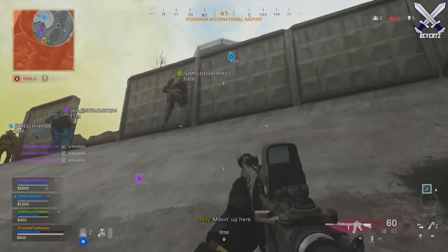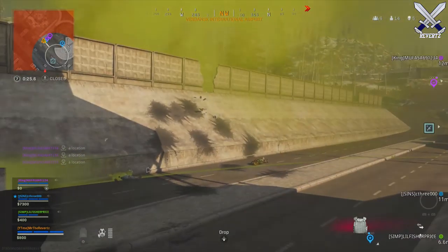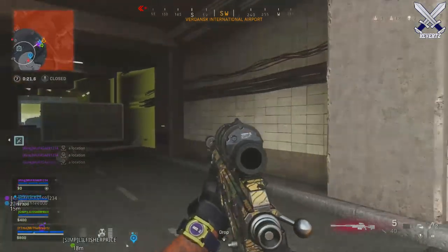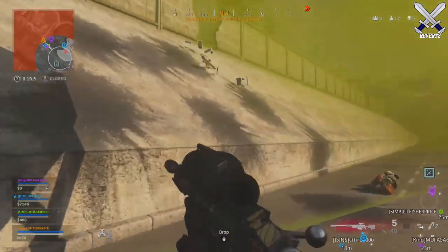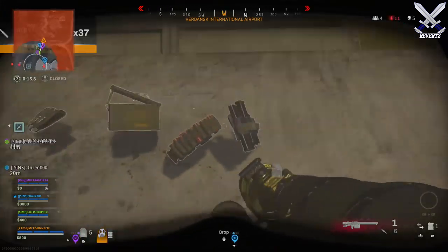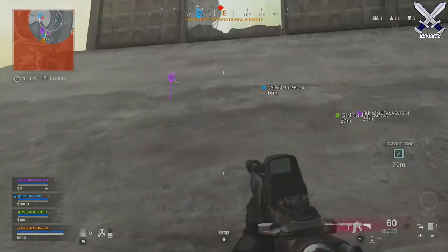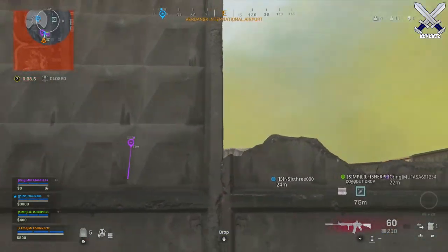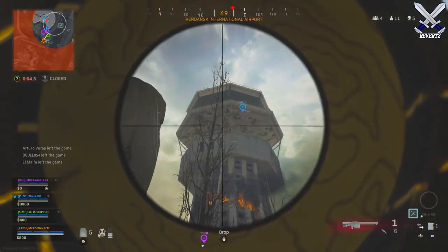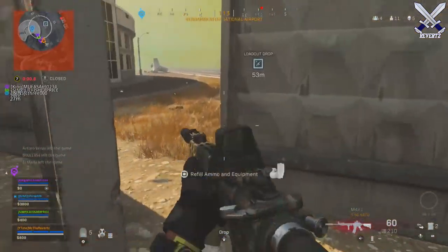Over on the Modern Warzone subreddit, user DougDagnabbit was digging around in the data files for the new Warzone update and found that there is a new animation for the bunker doors. This animation actually shows the vault doors opening up. I can't post a clip in this video, but I'm going to leave a link to it down below in the description. This animation was not in the game before, but now it is. There's also coding in the game that says BR underscore bunker underscore doors underscore open zero one.